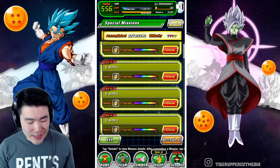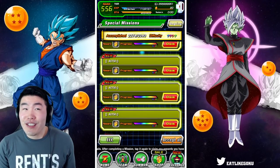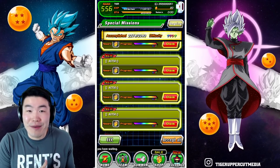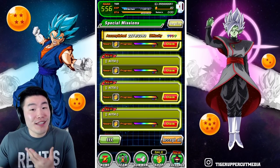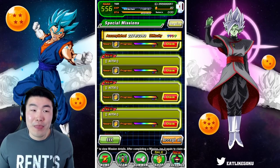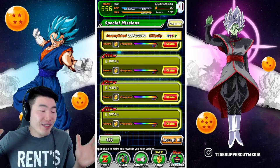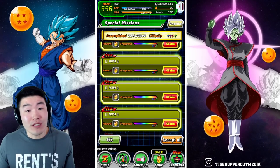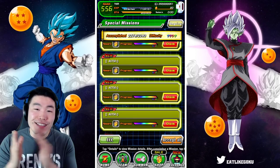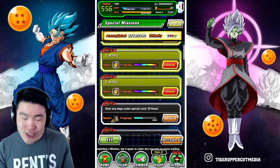It's going to be interesting to see what Bandai ends up doing about this, because typically you'd expect them to compensate us in some way for screwing up. At the same time, this does benefit us — we get seven free stones for using 50 stamina, so I'm okay with no compensation. But I'm sure there are still going to be people asking for it, and maybe Bandai will give us something.